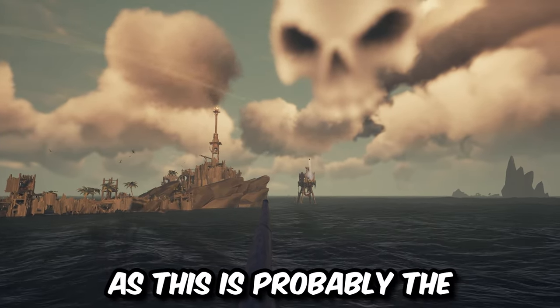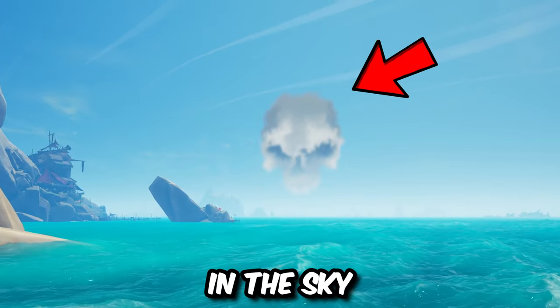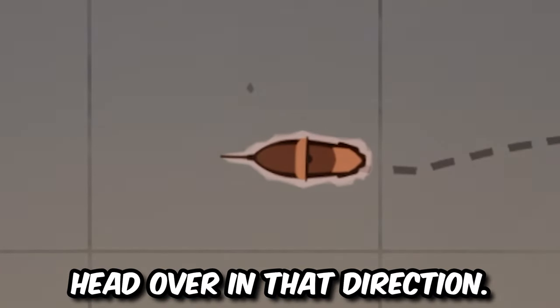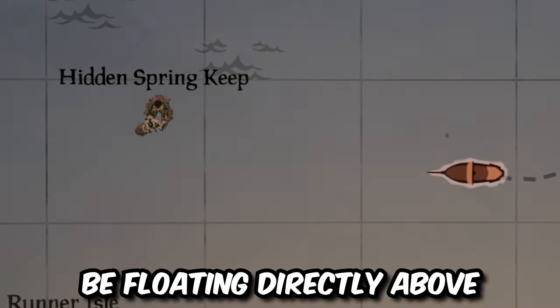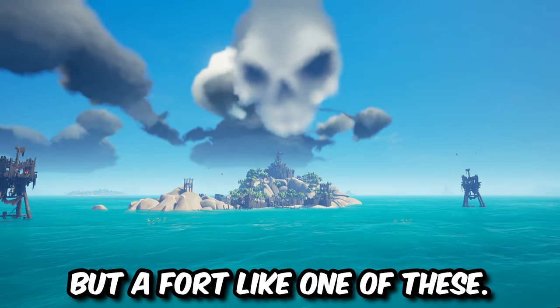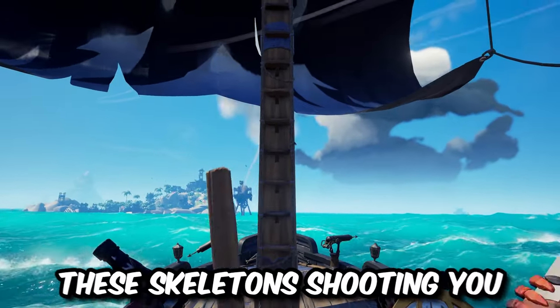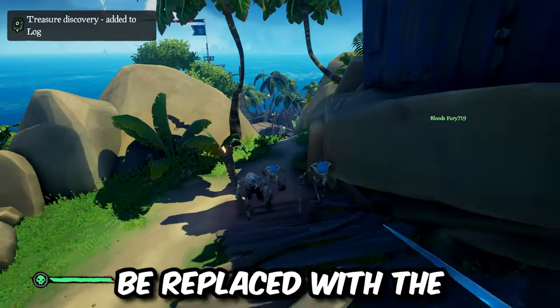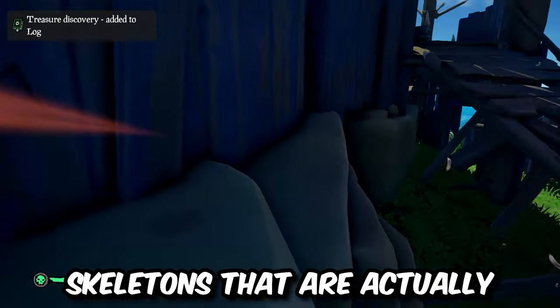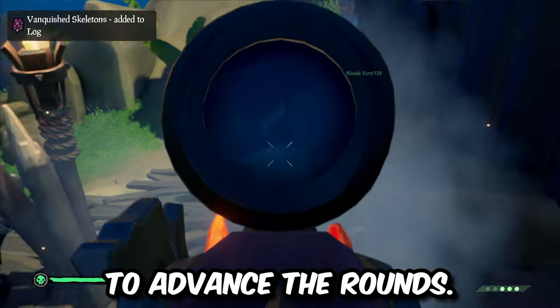We'll start off with the Skeleton Fort, as this is probably the most simple out of all the world events. When you see this cloud in the sky, all you have to do is head over in that direction. This cloud will always be floating directly above a fort — not like a sea fort, but a fort like one of these. As you get closer, you'll be met with cannon fire, but once you get close enough to the island, the Skeletons shooting you will despawn and be replaced with the Skeletons that are actually part of the waves you're required to vanquish to advance the rounds.